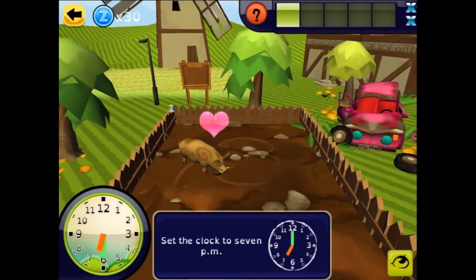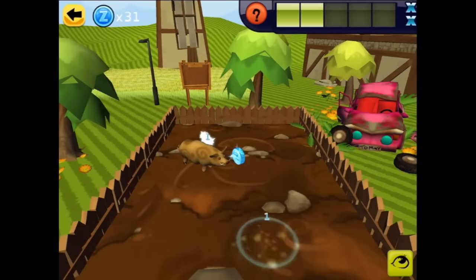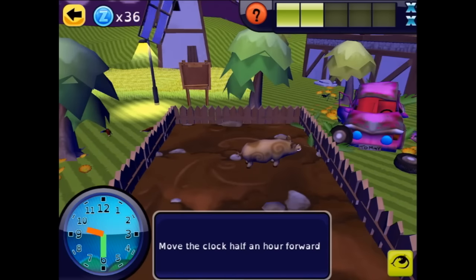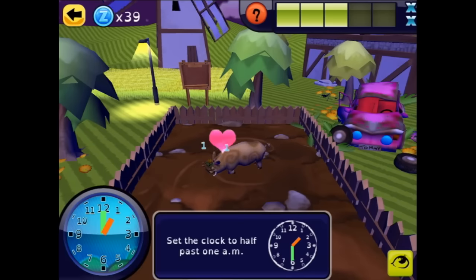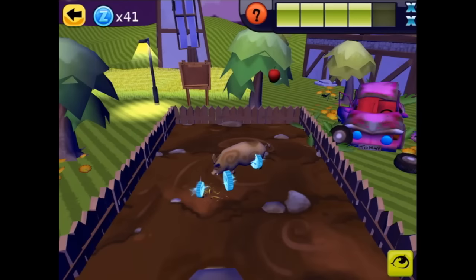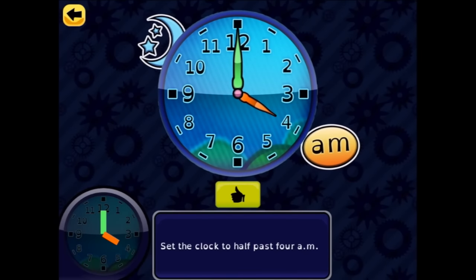Set the clock to seven PM — it's half past six, so taking it up to seven. More coins and some birds. Move the clock half an hour — it's half past nine at night, going to ten o'clock. Some more to eat. Set the clock to half past one AM — there's an apple! Get more things from the apple.